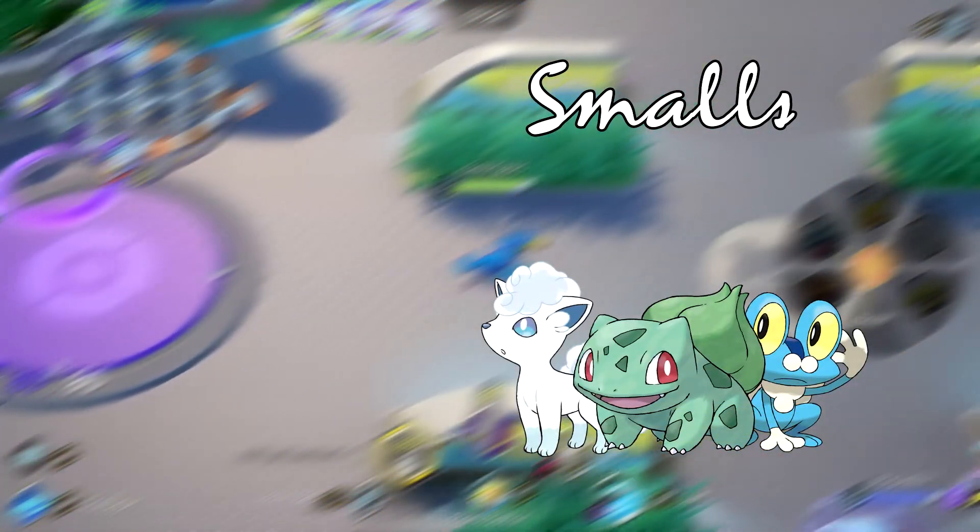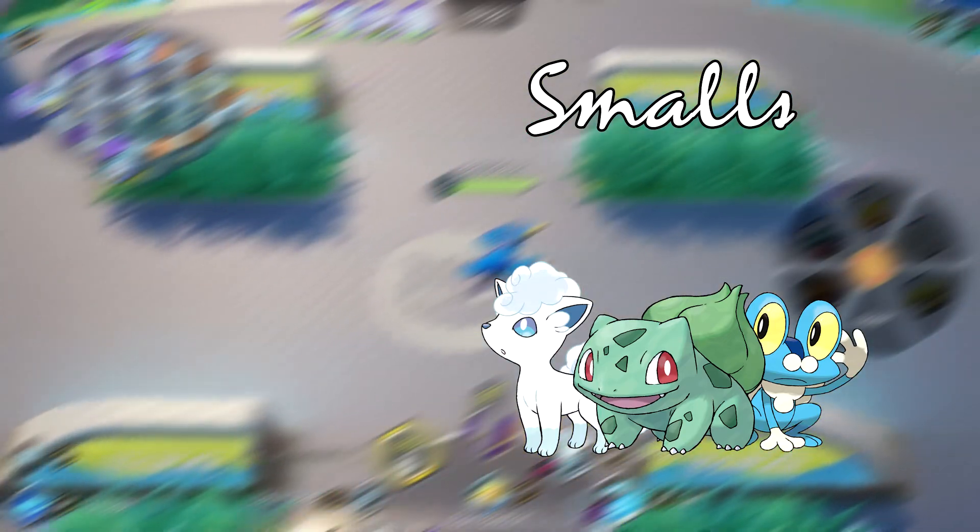Now to wrap up, we'll quickly cover some commonly used game terms. Unevolved Pokemon are often referred to as smalls, and the evolved forms are affectionately known as biggies.